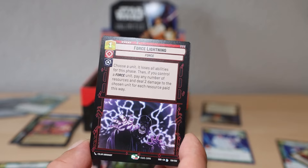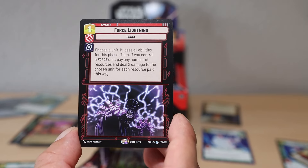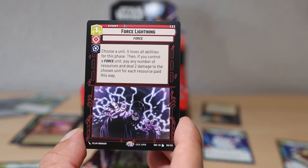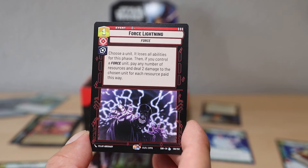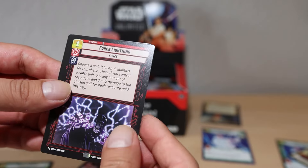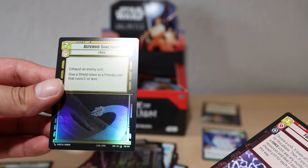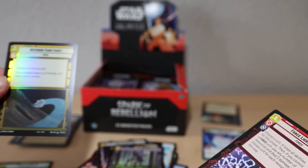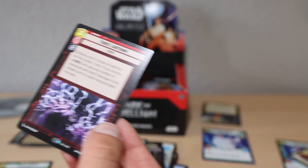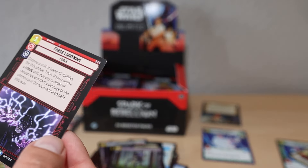We got Force Lightning as our legendary! 'Choose a unit, it loses all abilities for this phase, and if you control a force unit, pay any number of resources - deal two damage to the chosen unit for each resource paid.' Asteroid Sanctuary - exhaust an enemy unit, give a shield token to a friendly unit that costs three or less. That sounds like value. Force Lightning legendary card, let's go!